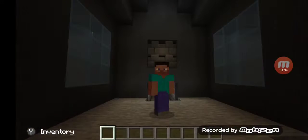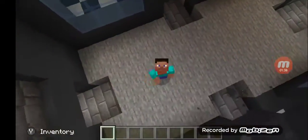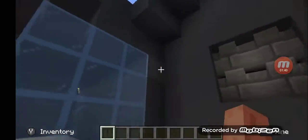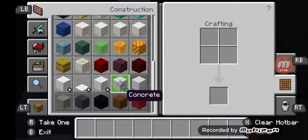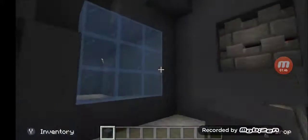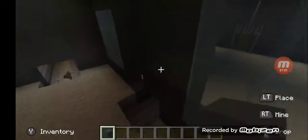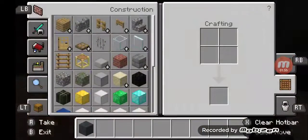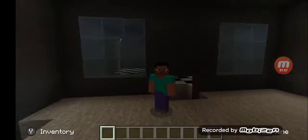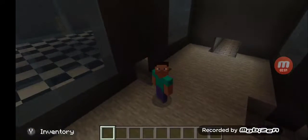So you're gonna see how to build this. You need to like, subscribe, comment down below, click the bell button on the notification button. What I'm saying is like, subscribe, comment down below, click the bell button on the notification button. Goodbye.